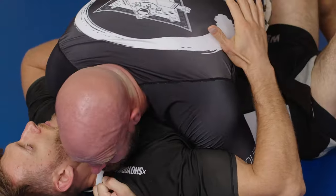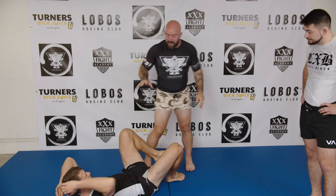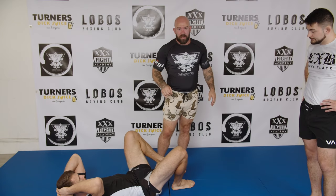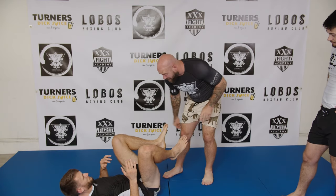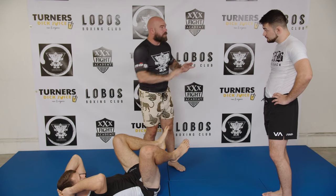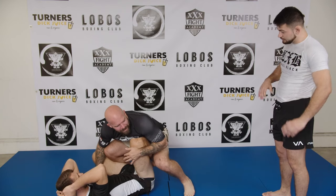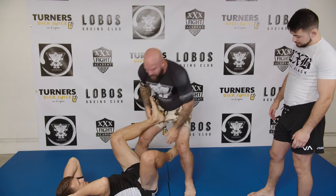Once I have this, all I do is problem-solve with my legs to pass his legs. The exercise we're going to do to develop the skills to pull this off is hyper-specific positional sparring. The first game is just getting past the feet. Gino, your goal is to get past the feet, and your goal is to not let him get past your feet. Past the feet means he can't push you back with his feet. First game: try to get past his feet.